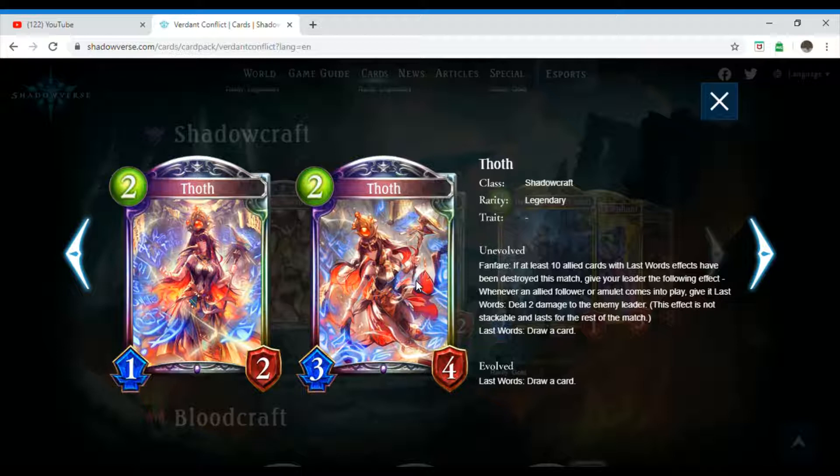Moving on to the Shadowcraft class. First off, we're starting with Throth, which is a two-costing creature. It's Legendary and it has no trait. Unevolved Fanfare: if at least ten allied cards with Last Words effects have been destroyed this match, give your leader the following effect — whenever an allied follower or amulet comes into play, give it Last Words: deal two damage to the enemy leader. This effect is not stackable and lasts for the rest of the match. Last Words: draw a card. I actually like that, sounds pretty good.